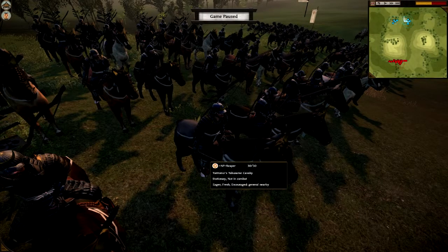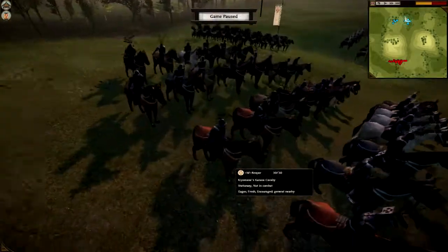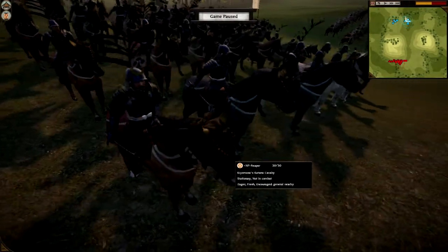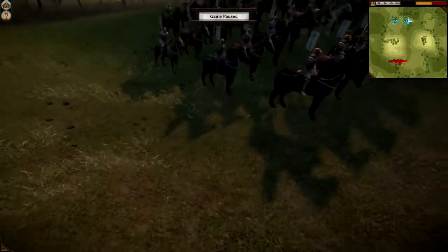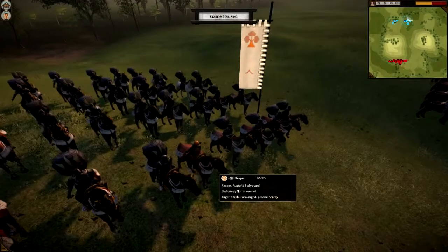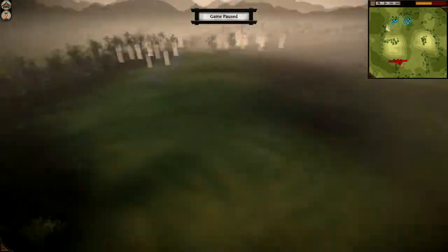Then we have Yoritomo's Yabusame Cavalry, which I think is ranged cavalry. Then a cavalry unit called Kiyomasa's Katana Cavalry, which of course is katana cavalry but with a fancy name. Light cavalry and of course his general. Maybe there's more hidden, but this is what I can see at the moment.